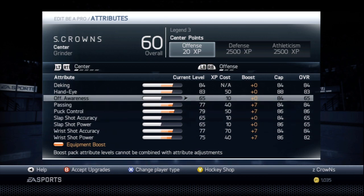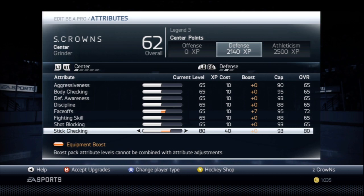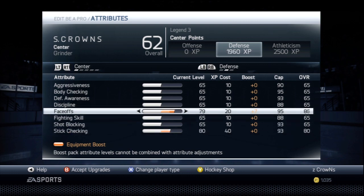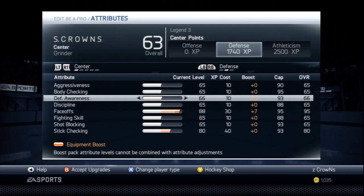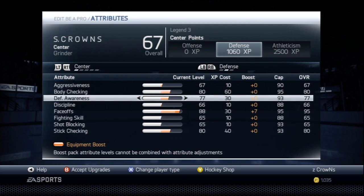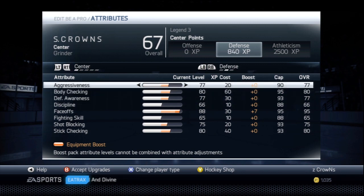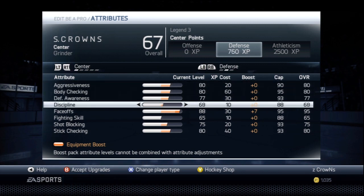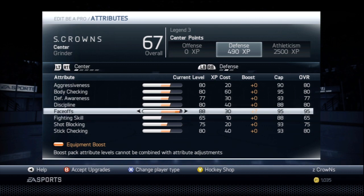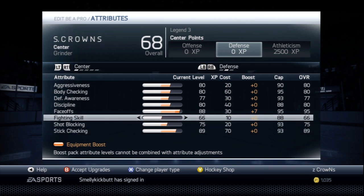Put remaining offensive awareness points elsewhere. For defense, put stick checking up to 80. Face-offs — max those out because that's how you win puck possession. Body checking, put up to 80, and defensive awareness to 77. Shot blocking I put up to 75. Aggressiveness up to 80, and discipline up to 80. With 490 points left, put more into stick checking all the way up to 89, and put the last 10 in fighting skills.